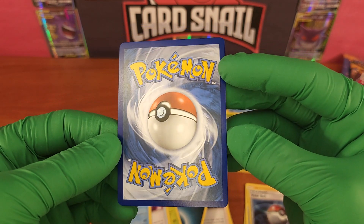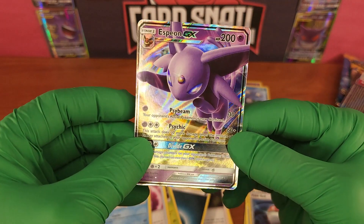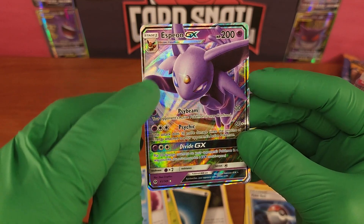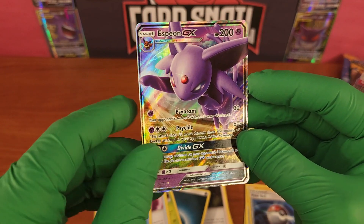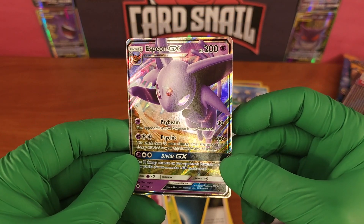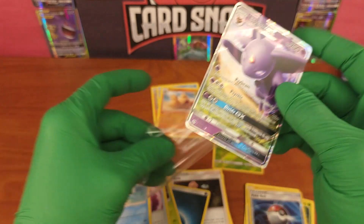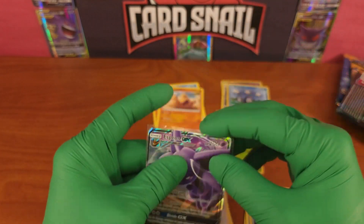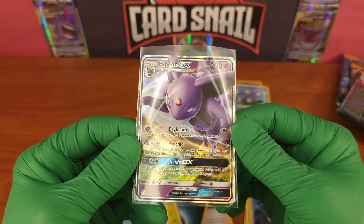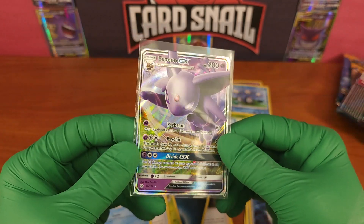Let's take a look at this Espeon GX — wicked. This is one of the highest-priced cards in the set, one of the rarest pulls, the evolution form of Eevee. Looking at the back — not bad at all. No real glaring damage, no burring, no whitening, so we're pretty good. The only thing is centering: on the left side about a two-millimeter gap, on the right side about four and a half to five millimeters — left-centered. Still a beautiful near mint card, probably a PSA 9, maybe drops to 8.5, but nobody's complaining about an Espeon GX PSA 9.